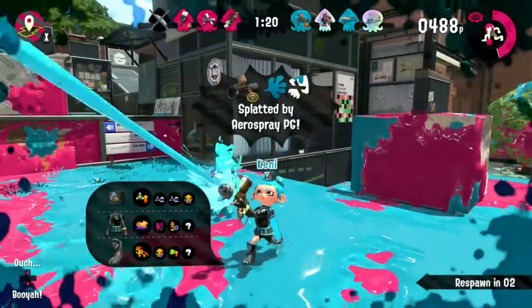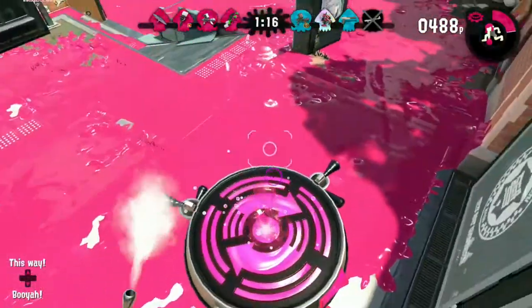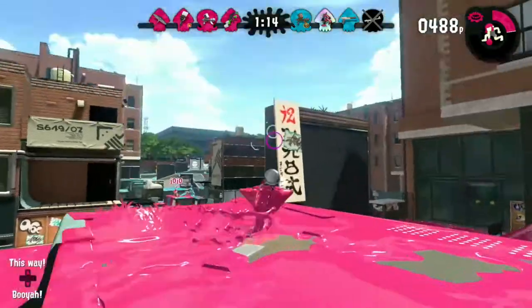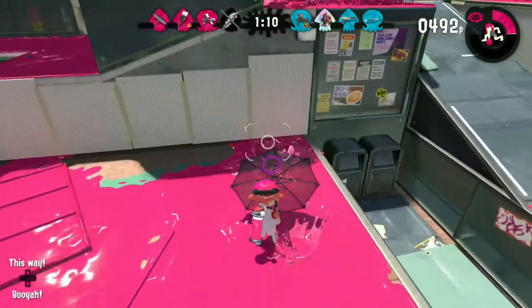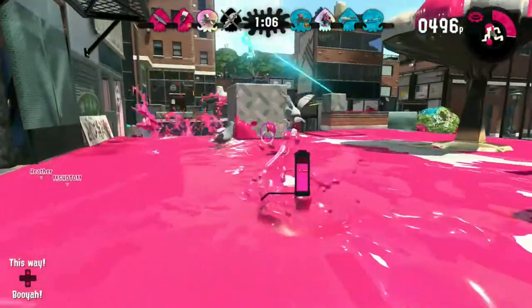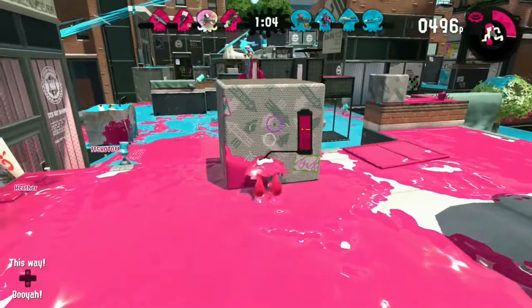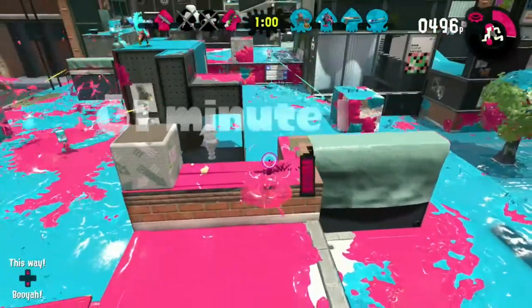Now we have the Undercover Sorella Brella. You know why I said the Undercover Brella breaks a ton? When someone gives you a Baller and someone breaks it, you now have four things that will break: your sanity, your will, your Baller, and your heart. The Undercover Sorella Brella also has Splat Bombs, which is once again one of the best subs ever, which makes this one of the best weapons ever — just because of one sub. It's the best thing I've ever seen. Totally.